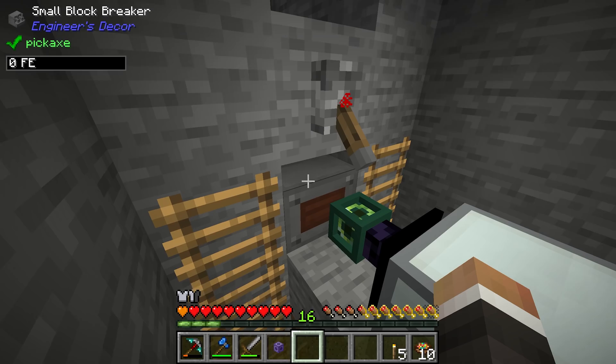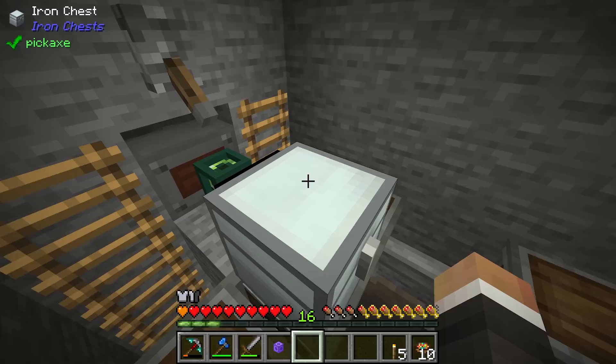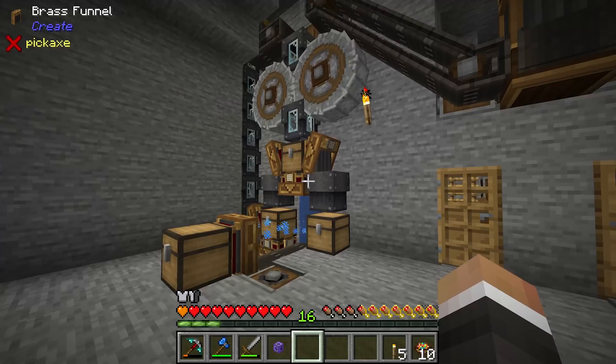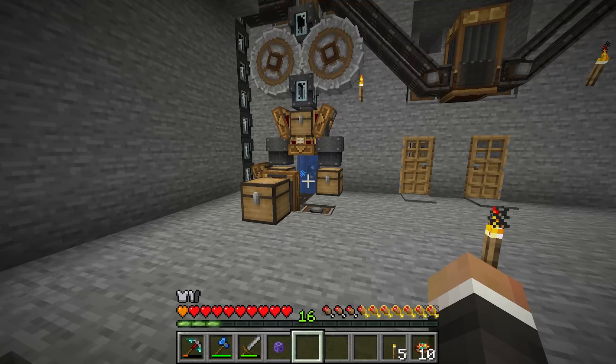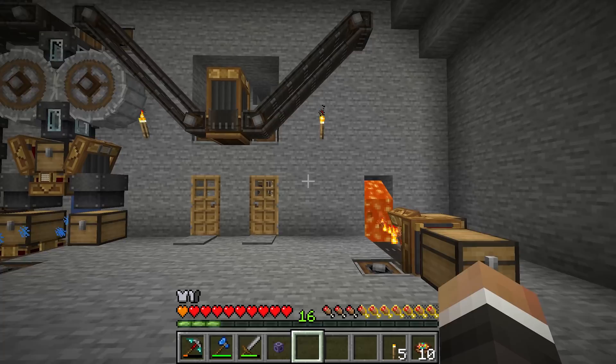The small block breaker is currently turned off with this lever. All of the ores and cobblestones are collected by this item collector and placed into this chest. They'll hopefully be extracted from the chest and processed — all the ores get processed on the left into their end form, whether that's emeralds, diamonds, lapis, or redstone for gem ores, or iron, copper, gold, silver, tin, lead for ingot ores. On the right, everything that's not an ore — cobblestone, limestone, granite, etc. — gets dropped down, smelted, and ends up in this chest.